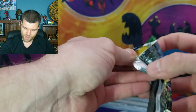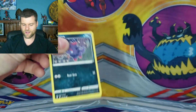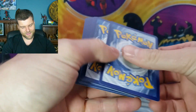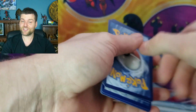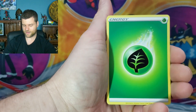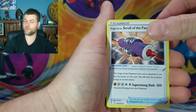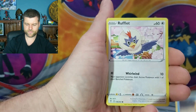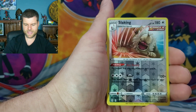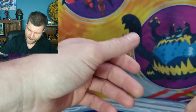Evolving Skies. Hopefully in today's video we get a hit of some sort — hoping for an alternate art, but you know. Evolving Skies is just a crazy set, but we're going to have fun either way. Energy, Switching Cups, Badge, Scroll of the Fan Dragon, Zerua, Sawduck, Rufflet, Drowzee, Flabebe, Sableye King reverse. Non-holo Ampharos.